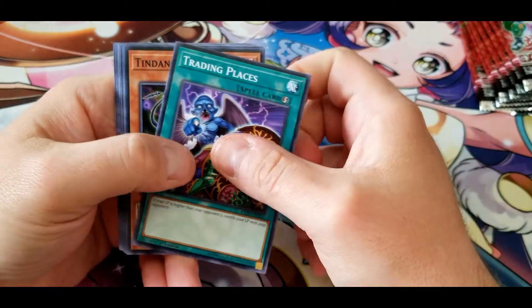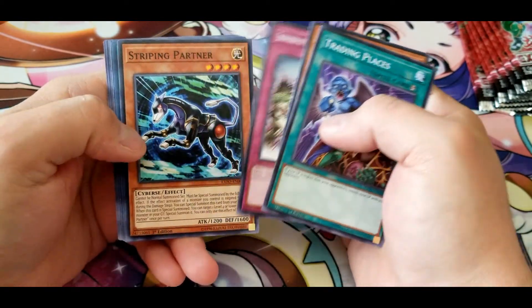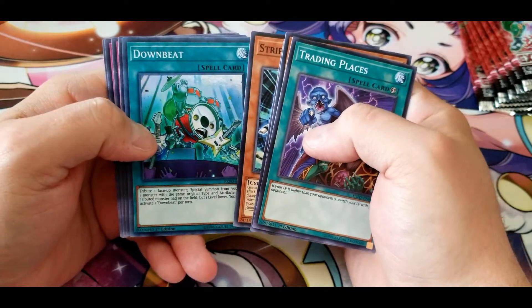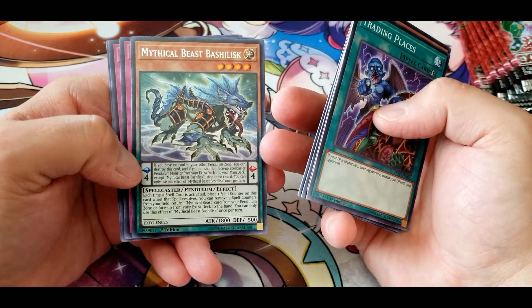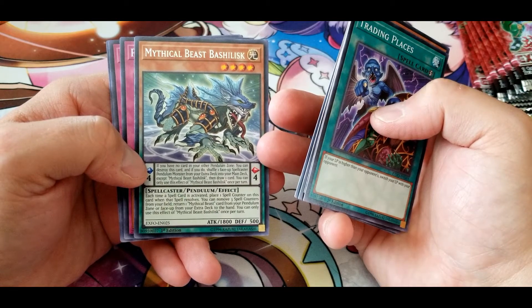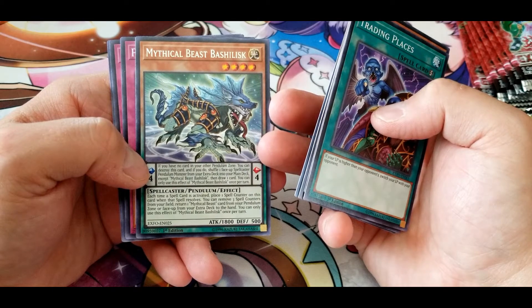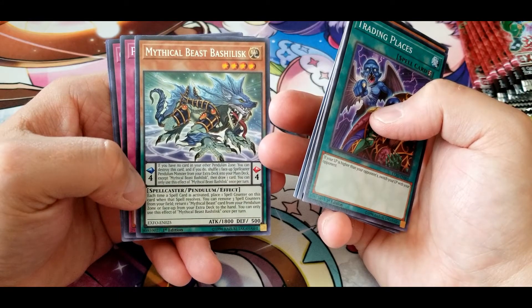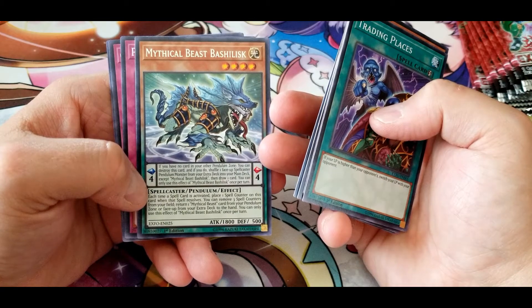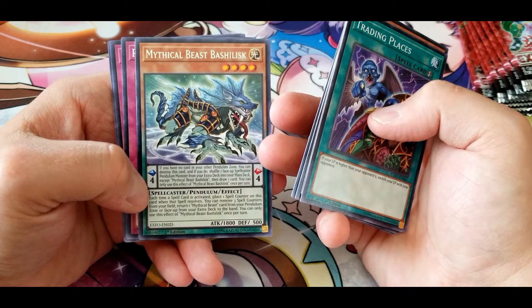Another Trading Places, Tindangle Hound, Showdown of the Secret Sense Scroll Techniques, Stripping Partner, Downbeat. Mythical Beast Basilisk: if you have no cards in your other pendulum zone, you can destroy this card and shuffle one face-up spellcaster pendulum monster from your extra deck into your main deck, except Mythical Beast Basilisk, then draw one card — once per turn. Each time a spell card is activated, place one spell counter on this card. When that spell resolves, you can remove three spell counters from your field to return one Mythical Beast from your pendulum zone or face-up extra deck to the hand. You can only use this effect once per turn.